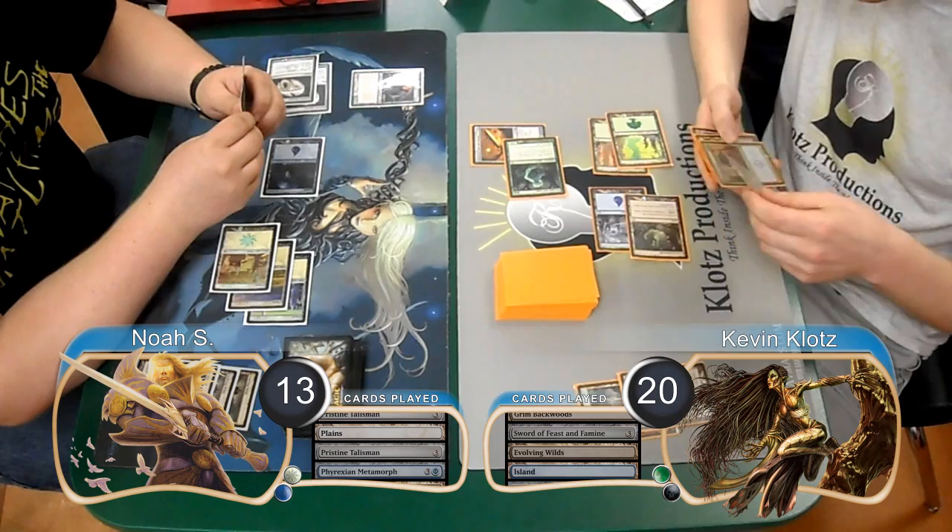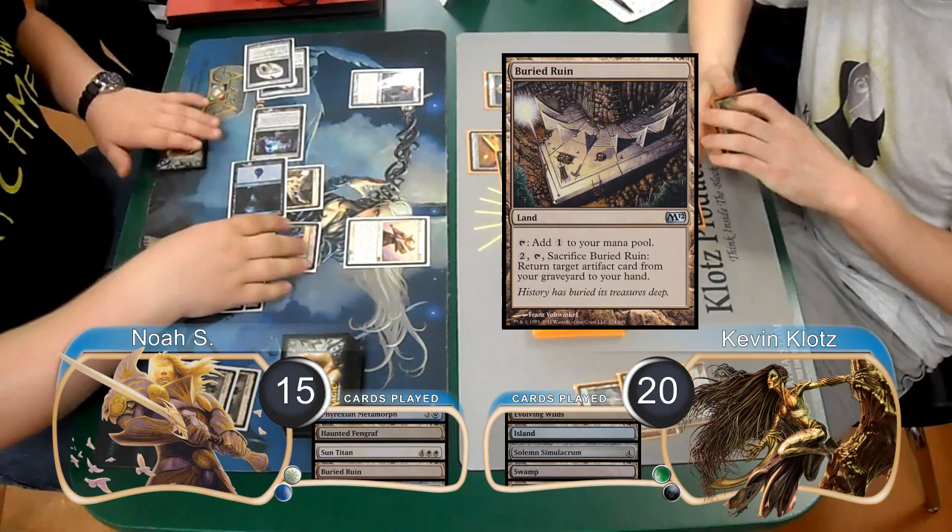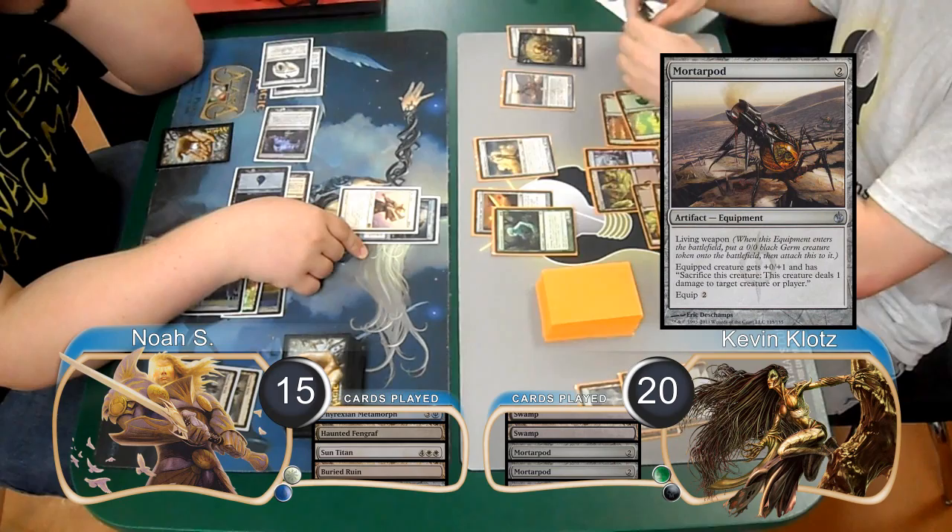Then post-combat, I played a Solemn Simulacrum and searched for a Swamp. Noah then laid down a Haunted Fengraf on his turn, and then cast a Sun Titan, gaining 2 life from his Talismans, going up to 15. When the Titan came into play, he returned the Buried Ruin from his graveyard, and then equipped his sword to the Titan.